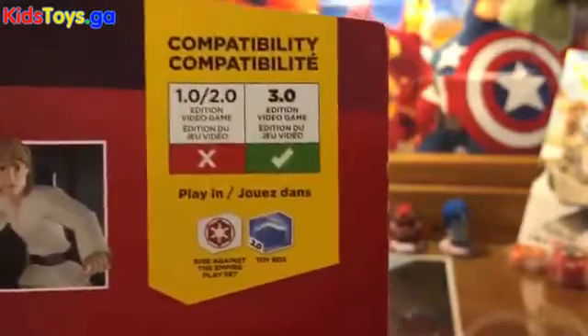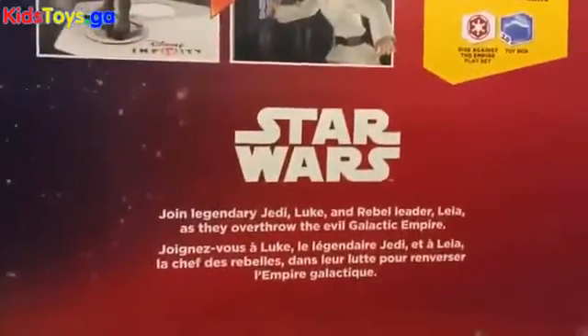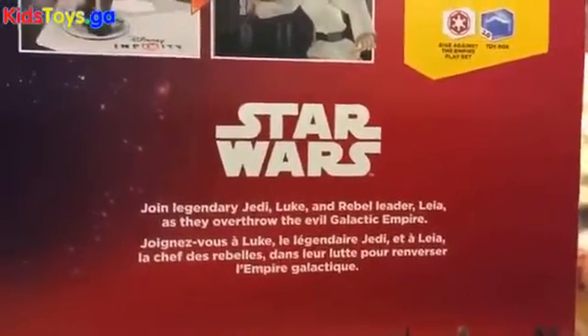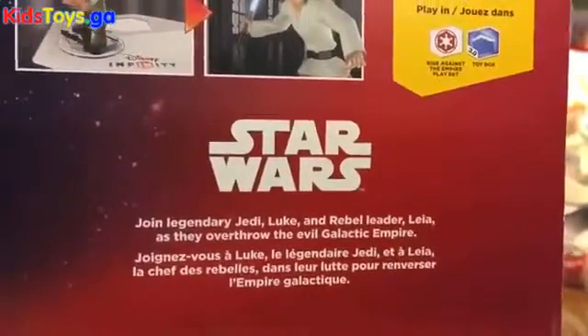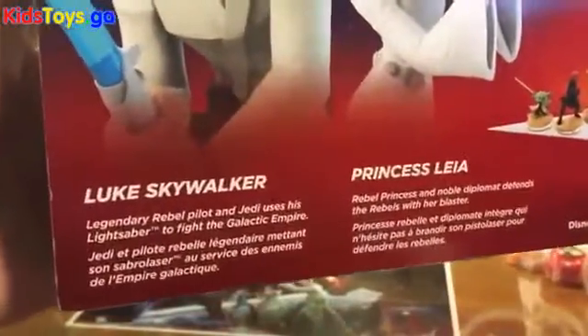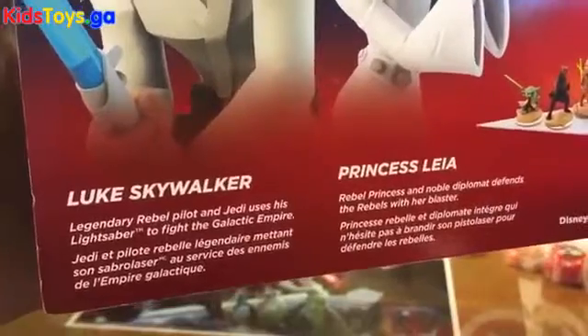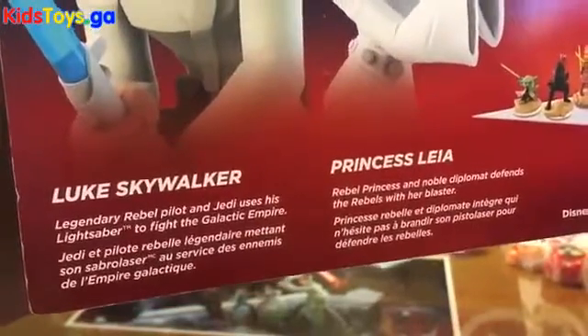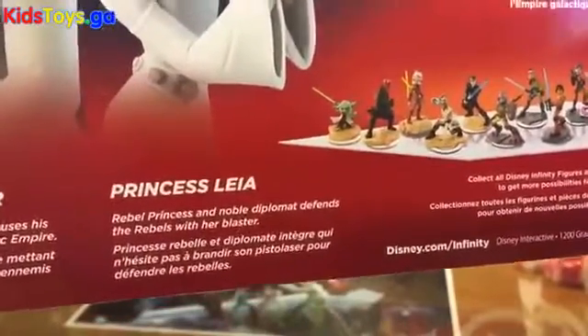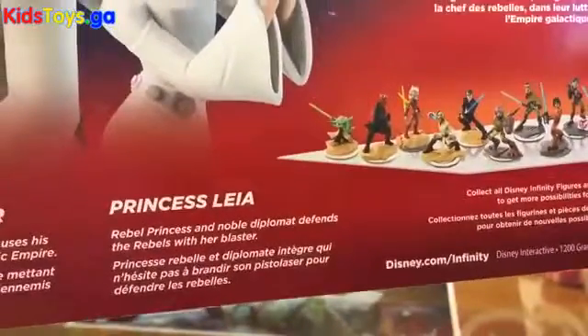These figures are playable in Toy Box and Rise Against the Empire. Join legendary Jedi Luke and rebel leader Leia as they overthrow the evil Galactic Empire. Luke Skywalker — legendary rebel pilot and Jedi — uses his lightsaber to fight the Galactic Empire. And Princess Leia, rebel princess and noble diplomat, defends the rebels with her blaster.